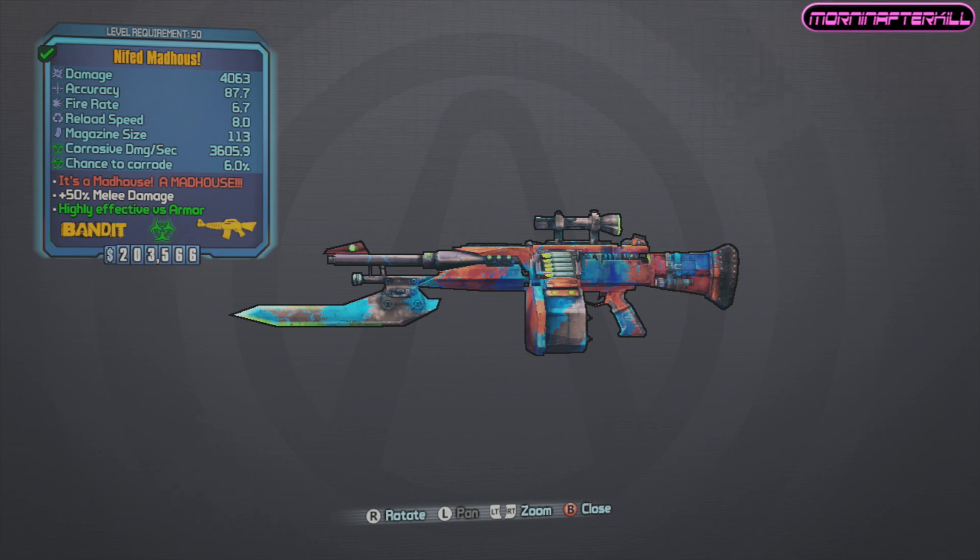This weapon is actually supposed to drop from Mad Dog out in Lynchwood, but Gearbox screwed up and accidentally gave Mad Dog the same loot drops as Madam Bonnie's Bartleby, so he drops the Baby Maker instead. You can only find the Man House from the Warrior, any of the raid bosses, including Pyro Pete, which is where we got this gun to drop from.